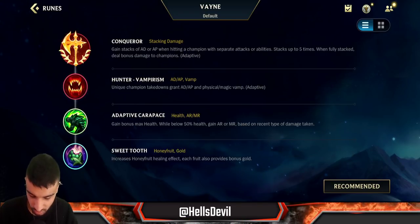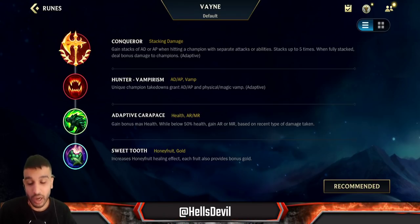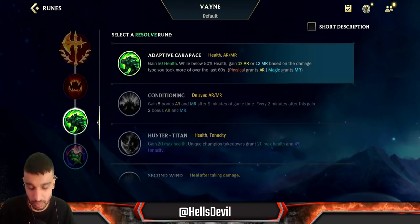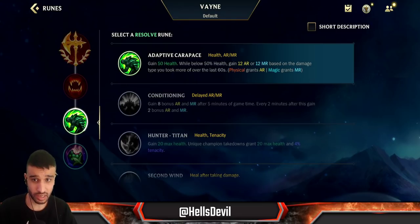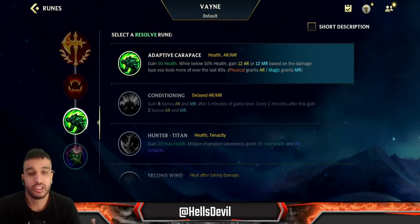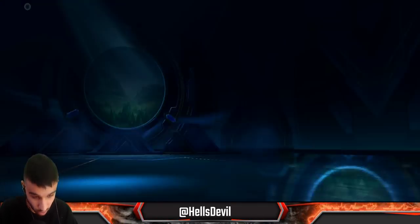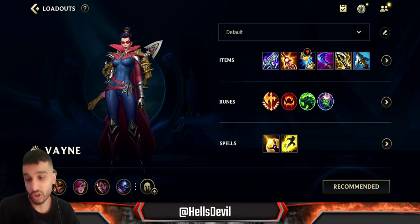I would recommend Hunter Vampirism though. For the third rune, this is where the change applies: you go for Adaptive Carapace. You pretty much always go for Adaptive Carapace because it makes you super powerful in the early game — it's gonna secure your win in the Baron lane. You get 50 bonus health, which is a lot early, and you gain either 12 armor or 12 magic resist when you're under 50% health. For your fourth rune, Sweet Tooth, because it's broken. For your spells, go Barrier and Flash — you don't need Ignite on Vayne because you already have enough damage; you just want survivability.